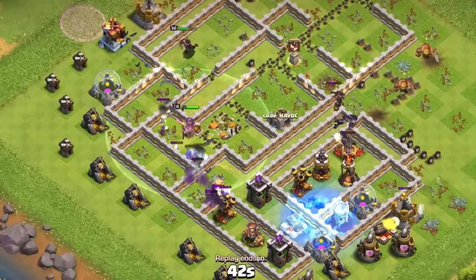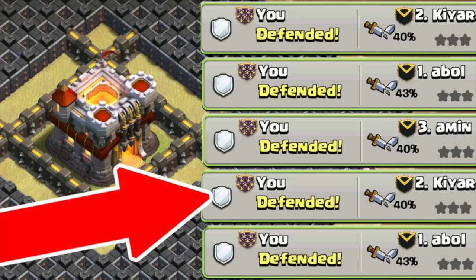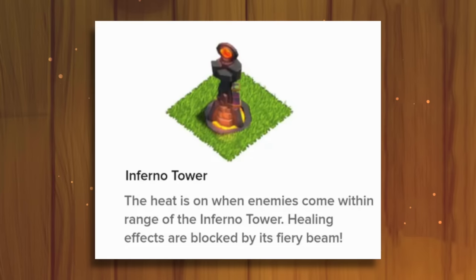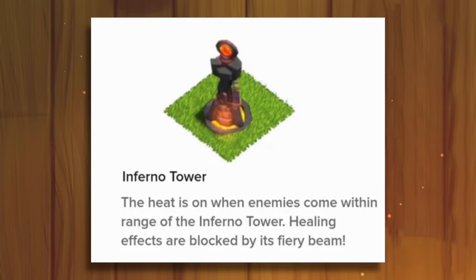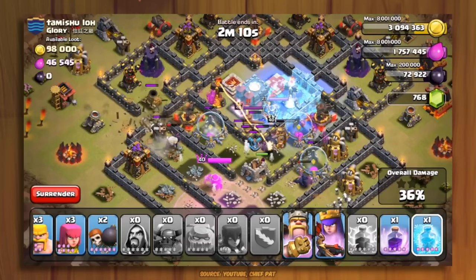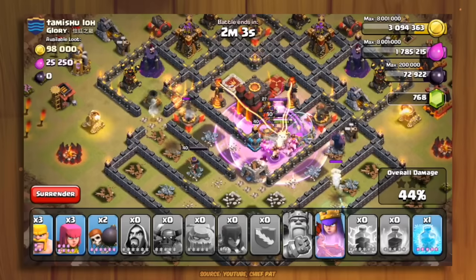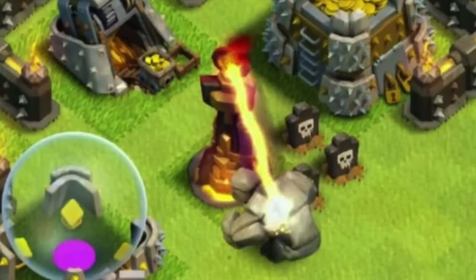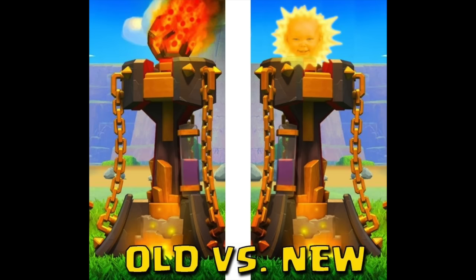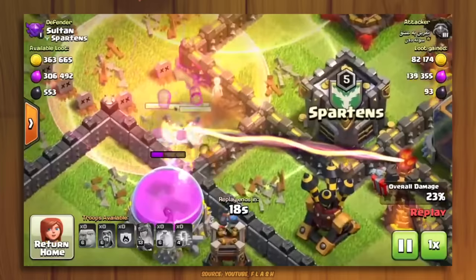Nowadays it's pretty easy to three-star a Town Hall 10 or 11 — it's almost a joke. But when these were the max town halls, that wasn't the case, and it's not because of new troops and spells — it's because the Inferno Tower was a whole different breed. Back in 2013, the Inferno Tower was given a massive buff that allowed it to negate all healing effects on troops it was targeting. This single-handedly made those town halls way harder to attack. The Inferno was simply too powerful, and over the years with new levels it was getting out of hand. Supercell completely removed that ability in December 2017 — and boy, were the memes hilarious.